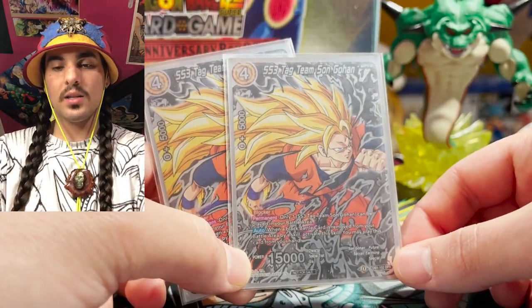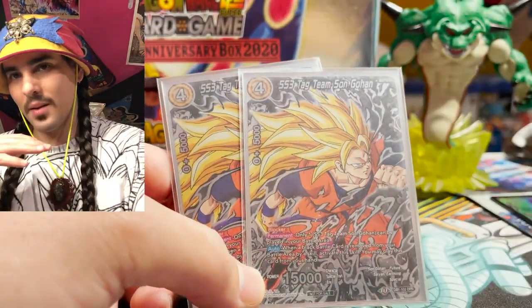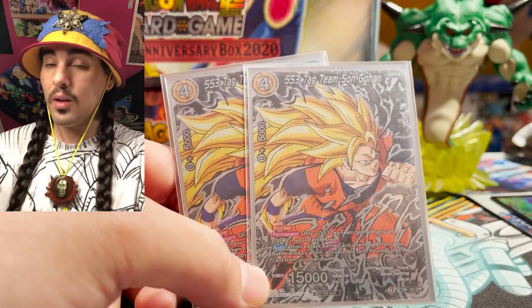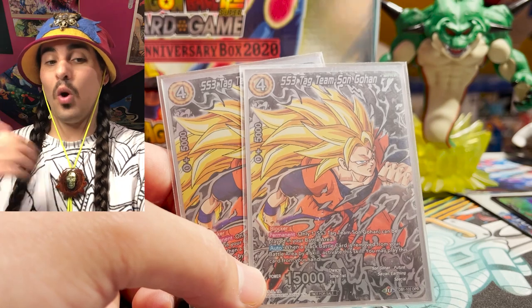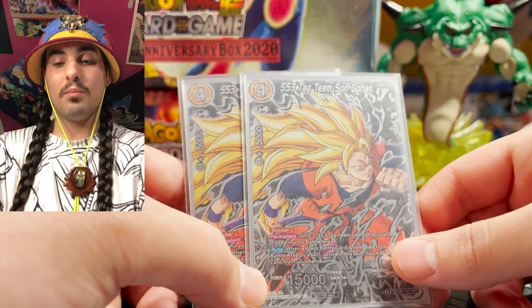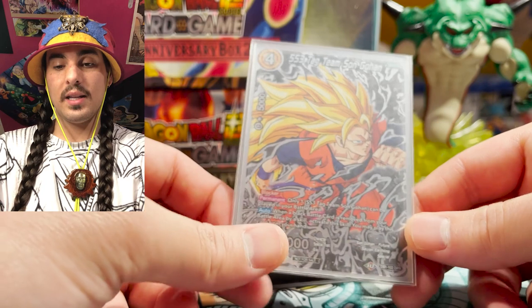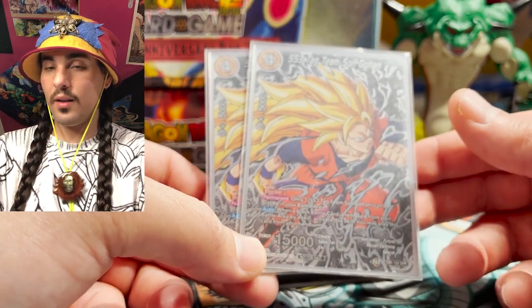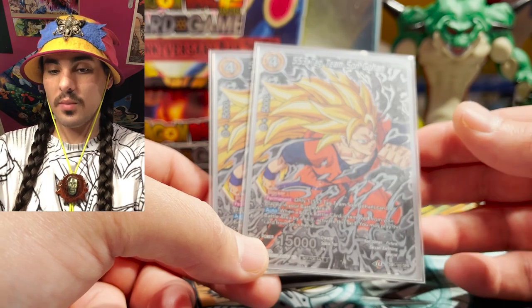SS3 tag team Son Gohan — essentially anytime something gets knocked off your board from a skill — that can even include Overrealm when the card leaves your battle area, or when you get rid of a Dark Broly off your leader effect — this guy can proc and you can play him for free. He's a 15k blocker, which also gets you a body on board to swing if you're going against a Violent Raise or something like that.